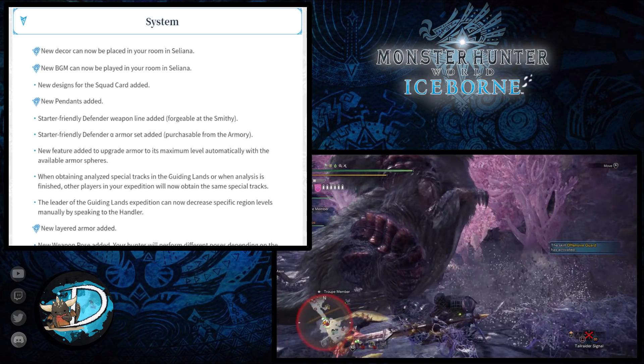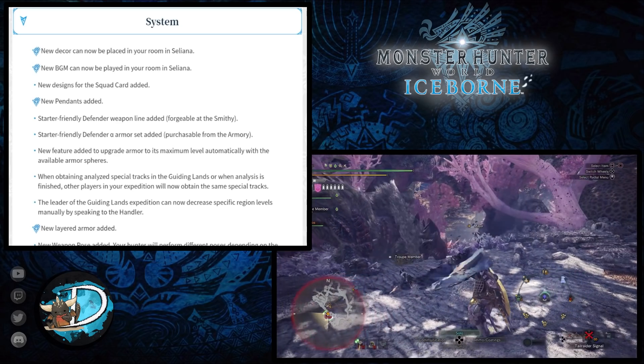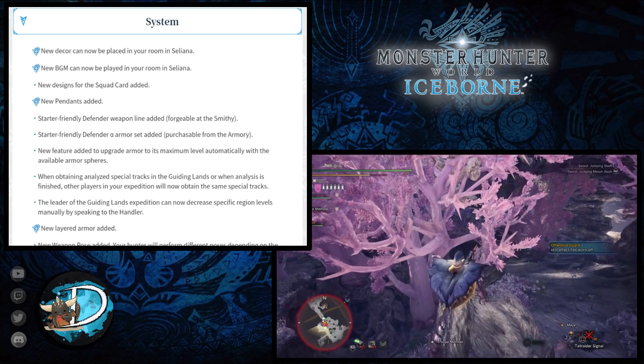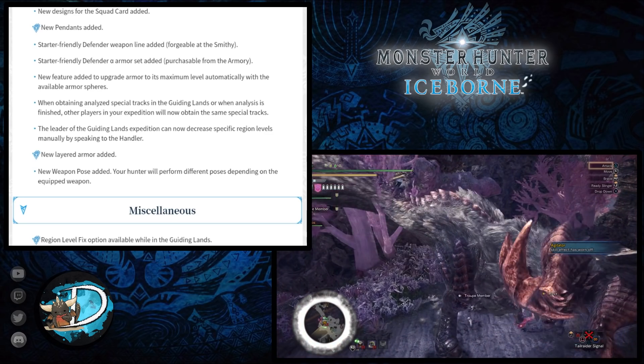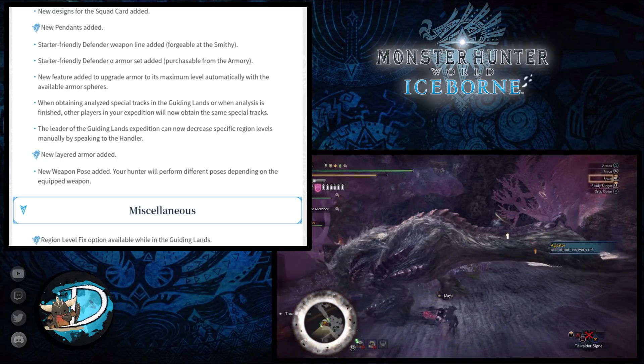They've also added new weapon poses to allow your hunter to pose differently depending on what weapon you have equipped — great for view mode and showing off your weapon. It should be noted that some of these system changes are related to new purchasable additions, so microtransactions in the various stores.